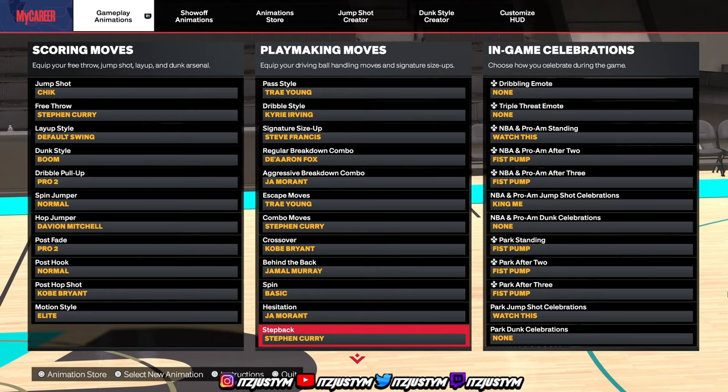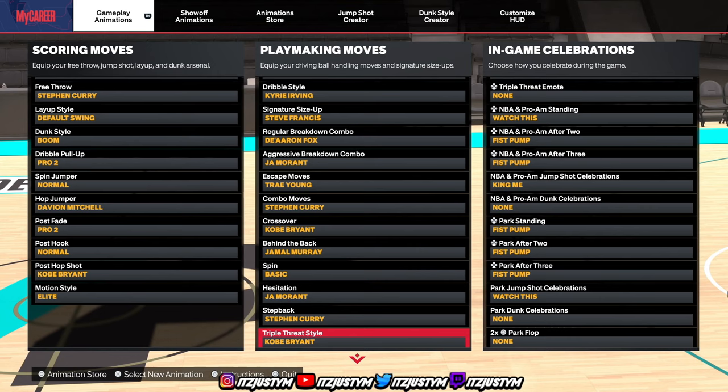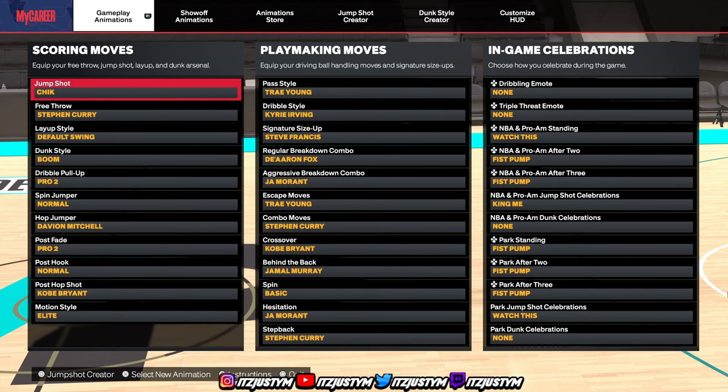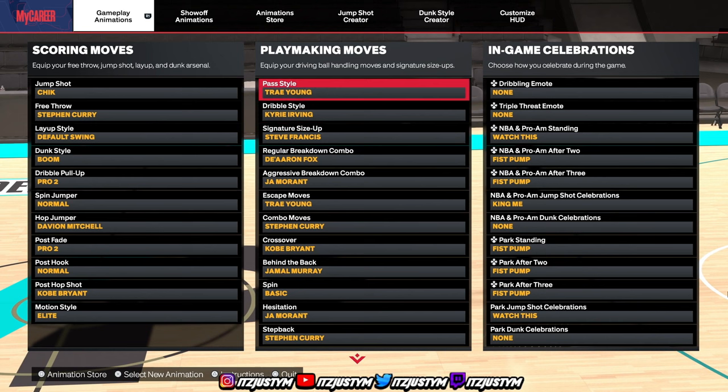For step back, Steph Curry or John Wall — they both do the same thing. But in my opinion, if you're a smaller guard, go with Steph Curry. Triple threat style doesn't really matter, but go with Kobe. Now if you want my jump shot, I posted a jump shot video — go check that out. If you want my build, I posted a build video — go check that out. But that's really it. You can copy my sigs down because these are the sigs I'm going to be using in the dribble tutorial.